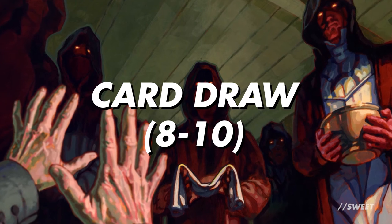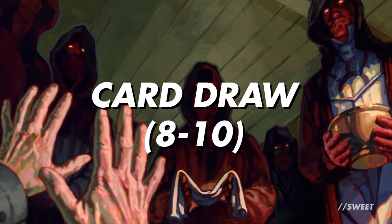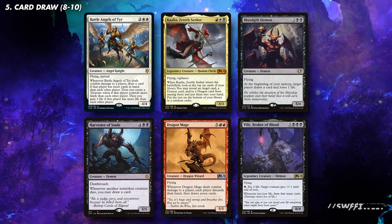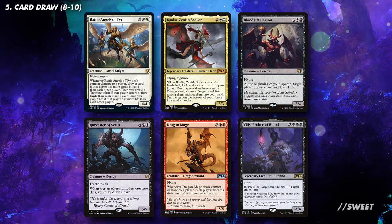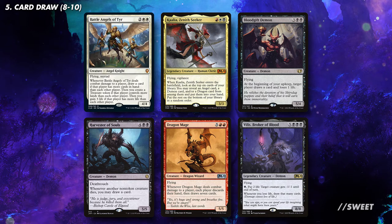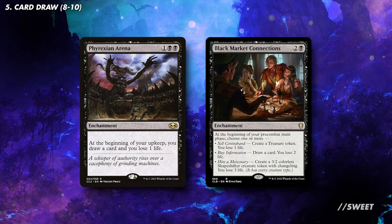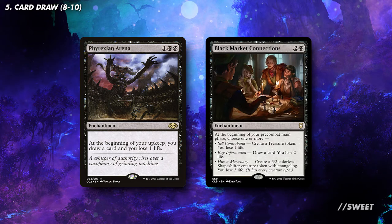Moving on to our card draw, we're looking to run between 8 and 10 pieces here so we'll always have a big creature in our hand to cheat in with Kalia. One way to do that is to have the card draw on the big creatures themselves. Cards like Battle Angels of Tyre, Kalia's Zenith Seeker, Blood Gift Demon, Harvester of Souls, Dragon Mage, and Phyrexian Broker of Blood all have some form of card advantage on them, which we can leverage to refill our hand while hitting for a ton of damage. Then we have enchantments that draw us cards, with things like Phyrexian Arena and Black Market Connections. These are always really solid options in any deck that can run them.